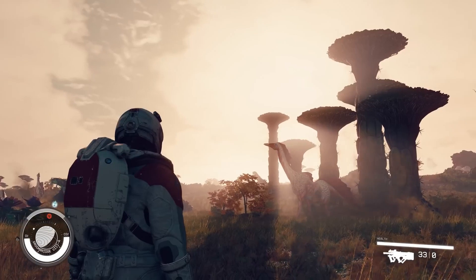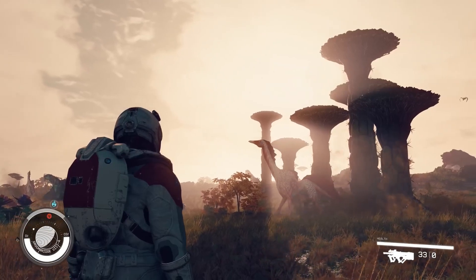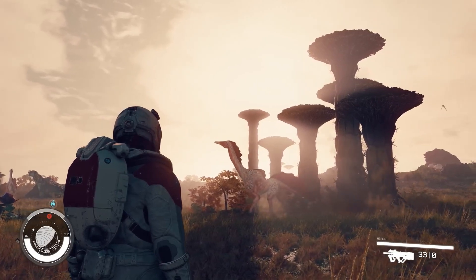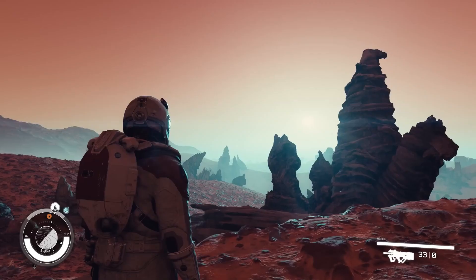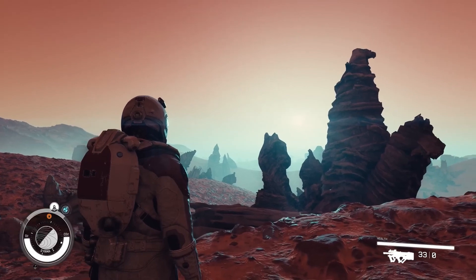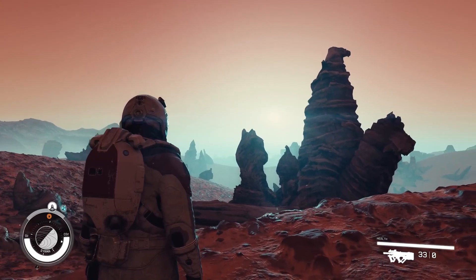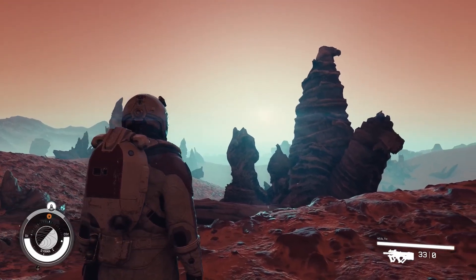Welcome to the Jurassic-esque moon of Groombridge 8a — it's serene, a bit sparse, but offering a peaceful getaway. Surma 1, with its challenging terrain, reminds me of a No Man's Sky planet. It's not the most welcoming spot in the galaxy, but its uniqueness is undeniable.